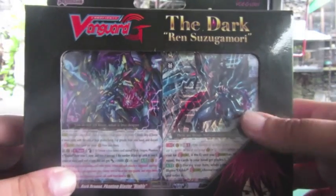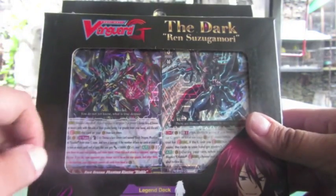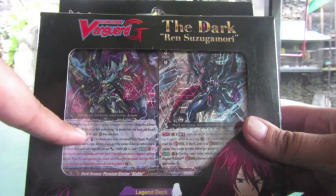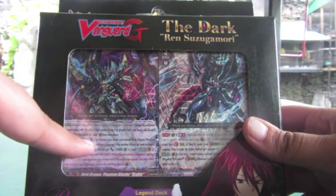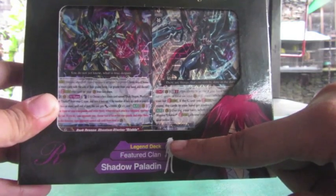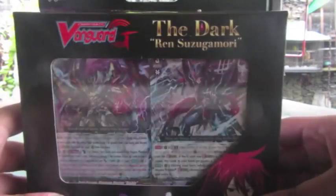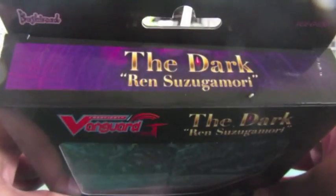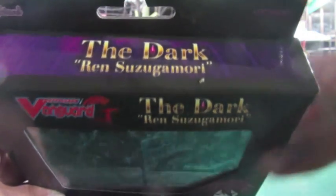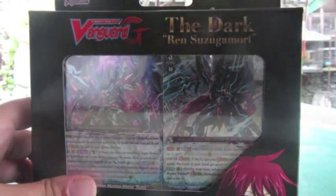Alright, so this is the front. As you can see right here, Cardfight Vanguard G, the Dark Renzo Tsukomori deck. We got two cards. I'm going to say this is Blaster Dark, and it says right here Dark Dragon Phantom Blaster Diablo. And then in the bottom, we got Ren holding a card, and Legend Deck, Featured Clan Shadow Paladin. And we got an R — looks nice. There's Bushiroad, and BGEGLDO1. The top of the box says the Dark Renzo Tsukomori. That's the front and the top of the box.